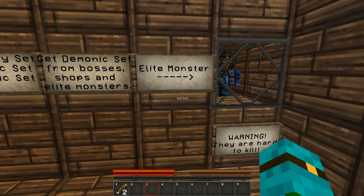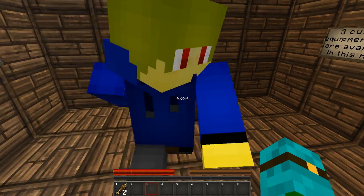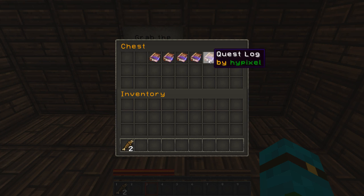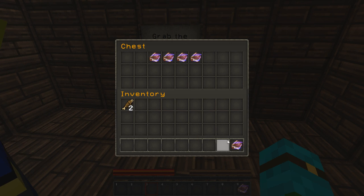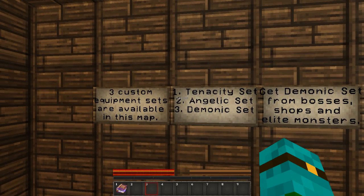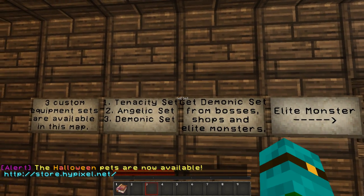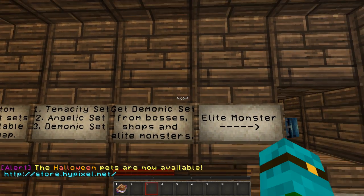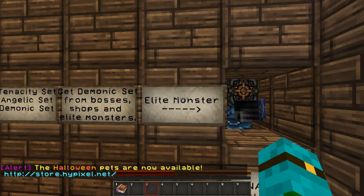What are we doing? Since you want me to read it — warning, they are hard to kill. Let's go across the quest log. Three custom equipment sets are available in this map: Tennessee set, Angelic set, and Demonic set. Get the Demonic set from bosses, shops, and elite monsters.